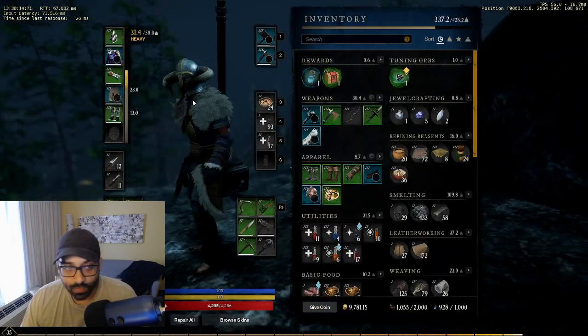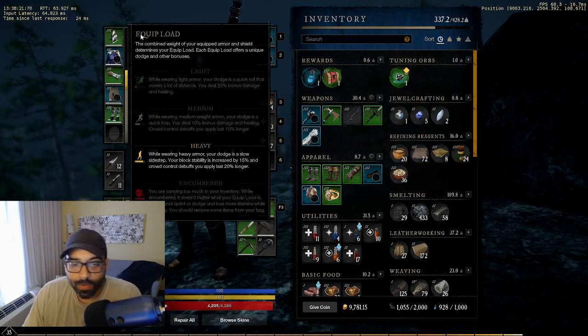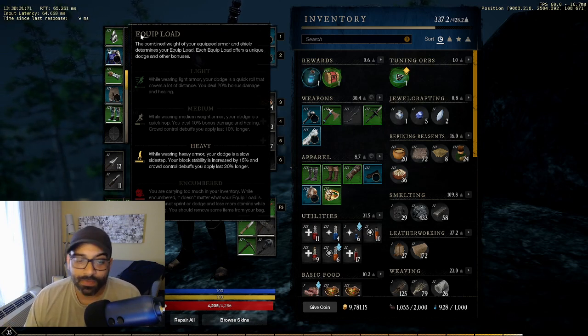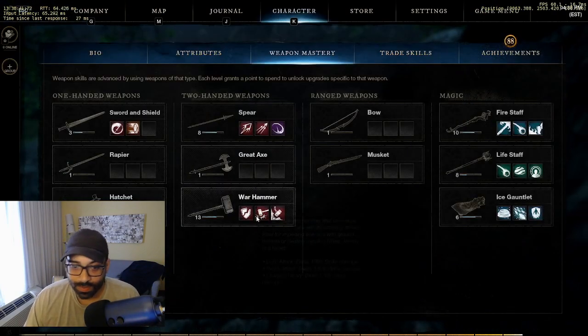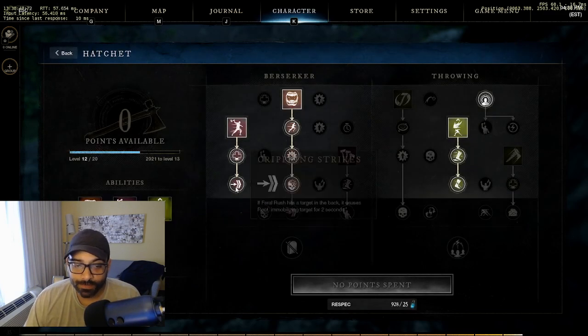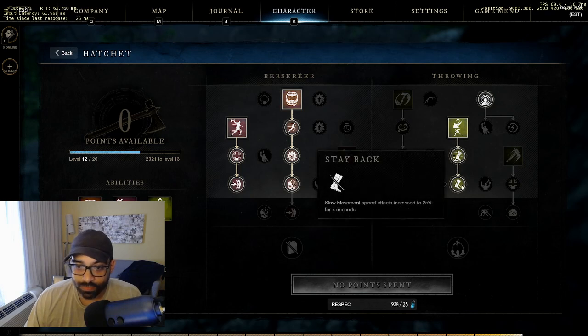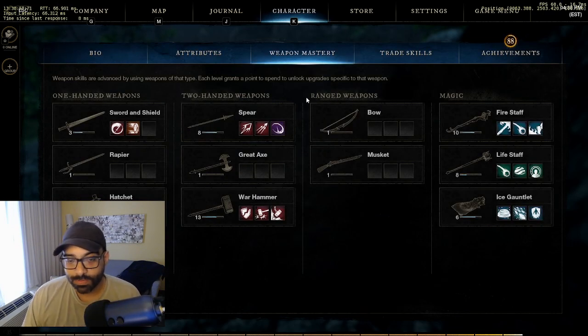For this build I recommend running heavy armor. While wearing heavy armor your dodge is a slow sidestep, block stability is increased by 15%, and crowd control debuffs you apply last 20% longer - including CCs, slows, and roots. We've got one CC from the warhammer stun and another from crippling strikes and stay back on the hatchet, maximizing heavy armor's CC duration benefit.